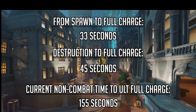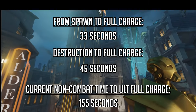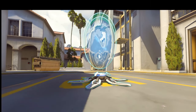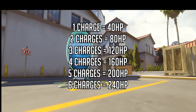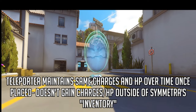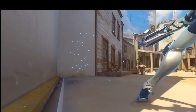Thirty-three seconds from map spawn to full teleporter, and forty-five seconds from destruction to full teleporter — which is more than enough time to have at least one teleporter set up at the beginning of the game, and potentially gives her a chance to set one up by the time she reaches the front line if she's switched in sometime into a match, or if her teleporter is destroyed after she respawns. The teleporter's health would be proportionate to how many charges it has when placed, each one worth 40 HP, for a maximum of 240 HP. A teleporter would not gain charges once deployed, meaning a Symmetra player couldn't throw down a one-charge teleporter with 40 HP and expect it to eventually grow into a six-charge 240 HP one. Teleporters would need some sort of visual indicator to show how many charges they have left.